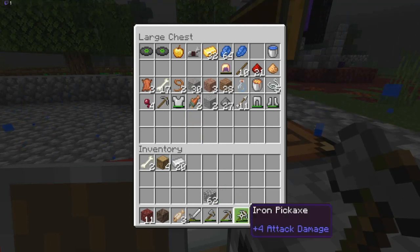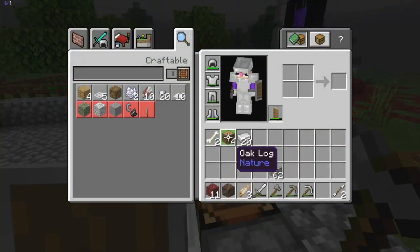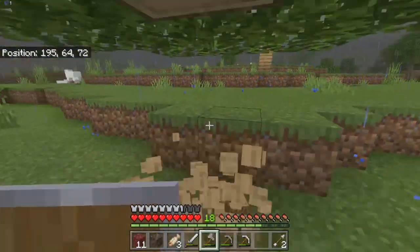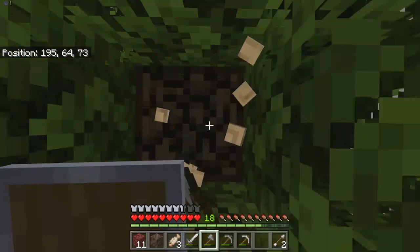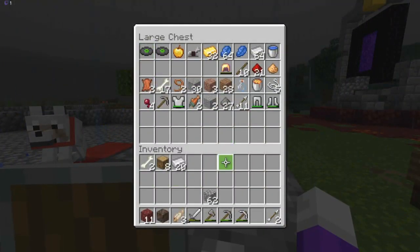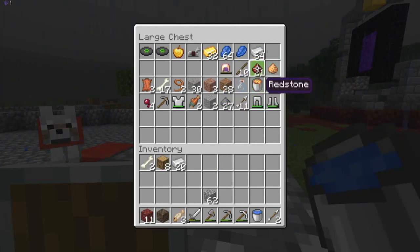I'm gonna put this in here. I was grabbing wood - I got some wood. With this, that should be good. Now I just need cobble, which I have on me. Next thing is the two buckets - I'm gonna put some lava back into the lake.